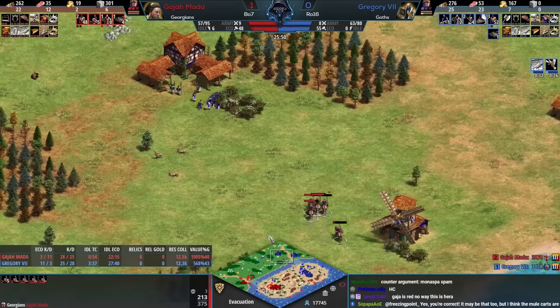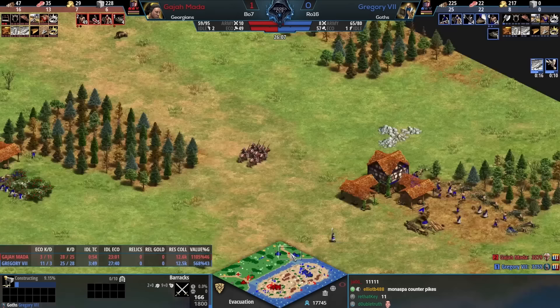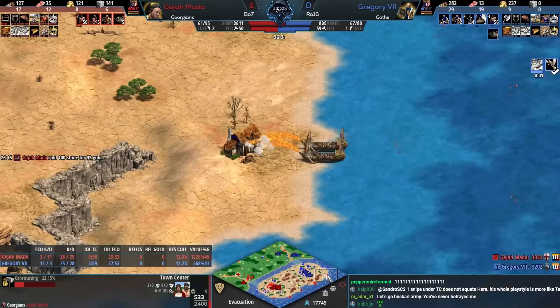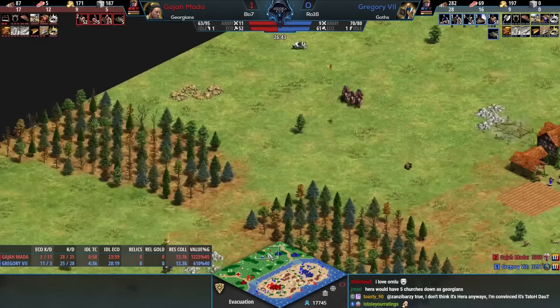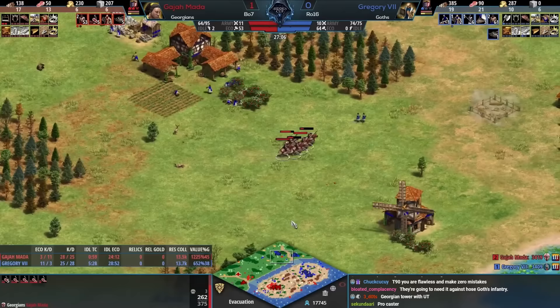Tato is the type of guy who would maybe drop towers like that — that's a big differentiator. Some of the big talent players people are thinking of right now could do everything Gajamata has done. A 10-villager lead right now for Gregory. As every low-elo player out there has experienced, the Goths — you don't kill them off and they could be incredibly strong. But both players are missing some pretty critical eco upgrades, no horse collar for either player.